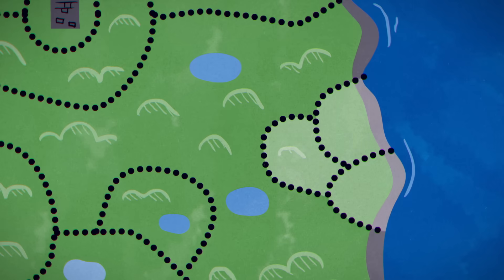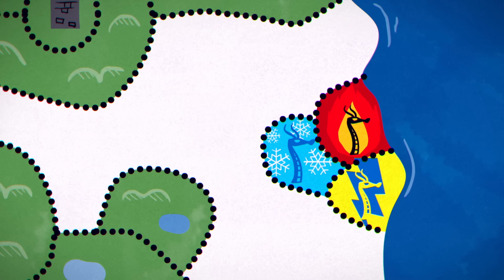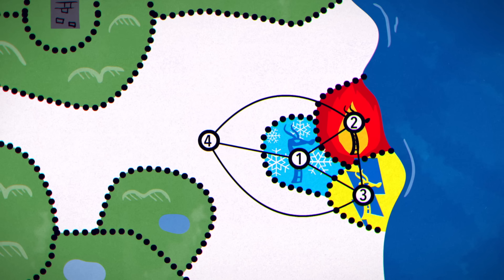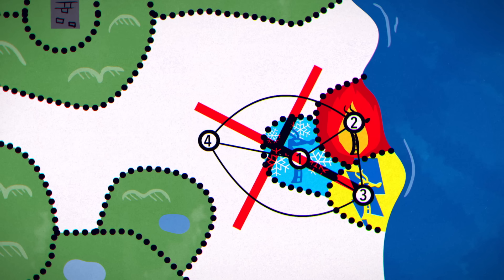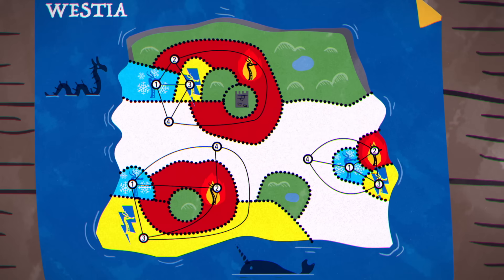Take this section. These three regions all border each other, so they need to be different colors. But they also all touch this giant territory, which we now can't color. To generalize the issue: when there are four regions that all border each other, it's impossible to color them with three colors. The map has two other such areas.